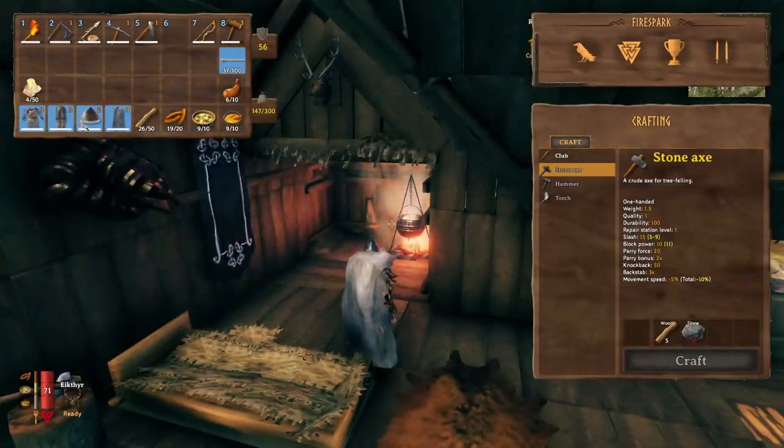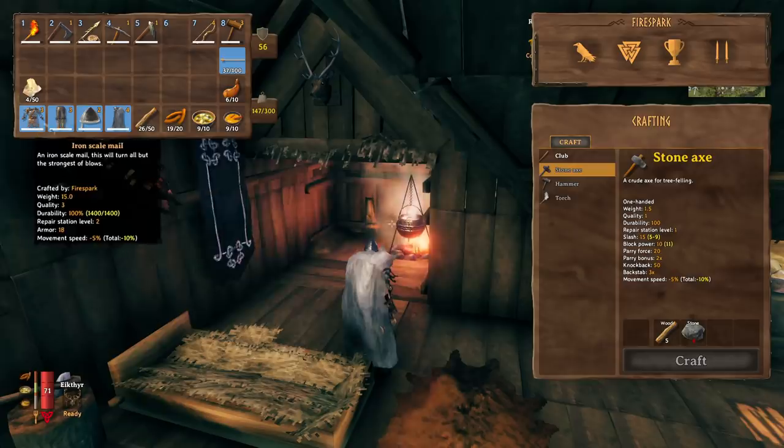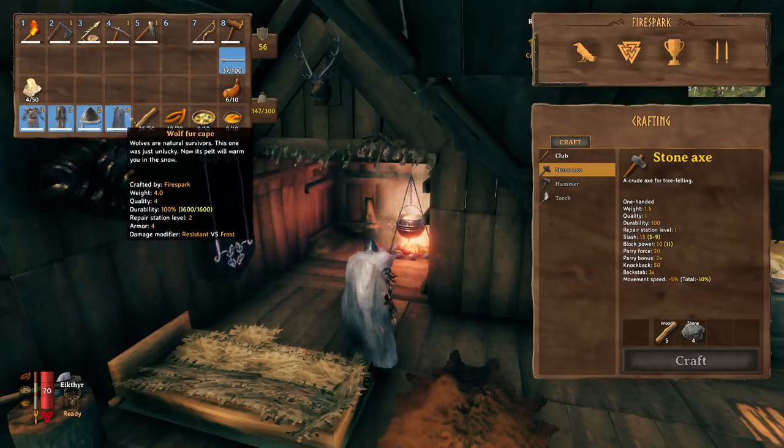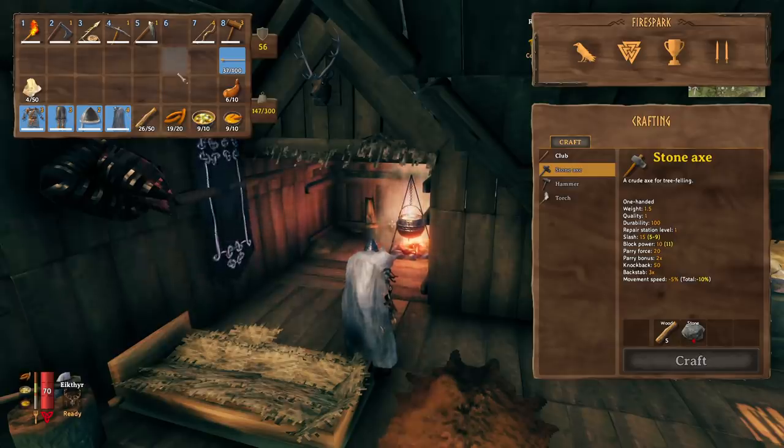As you can see, I'm in full iron armor — tier 3 iron body pieces, a tier 2 helmet, and the wolf fur cape. You don't necessarily need the wolf fur cape; whatever cape you have at the highest level will work. I don't recommend doing this until you get to iron because of the armor you need.